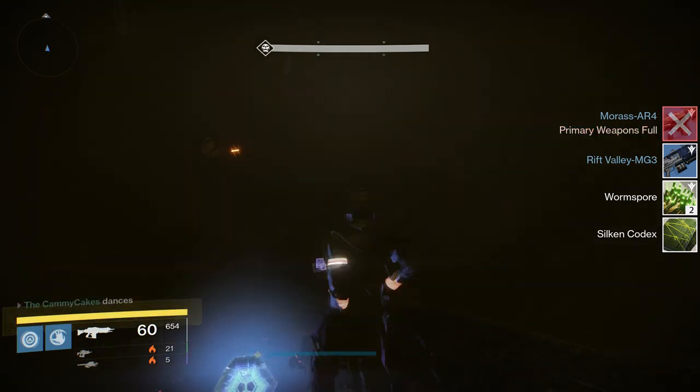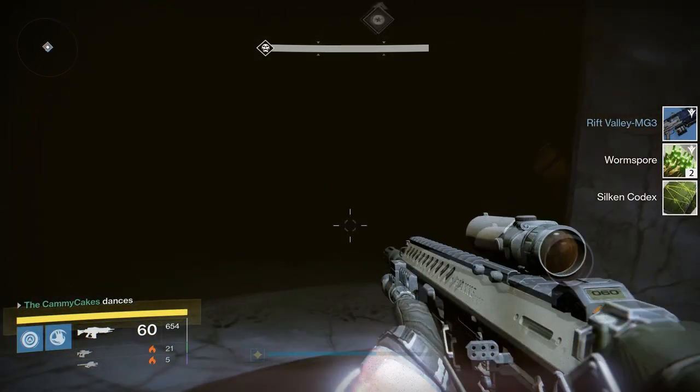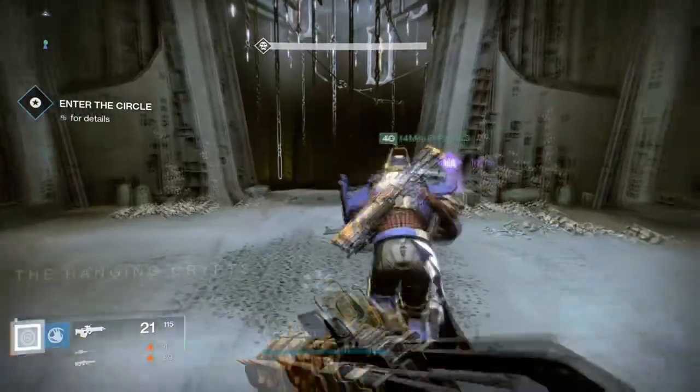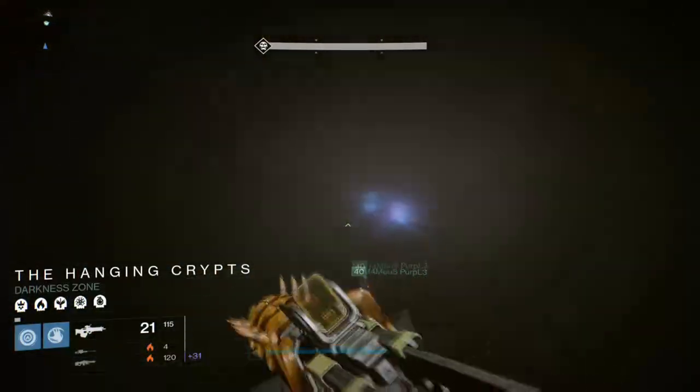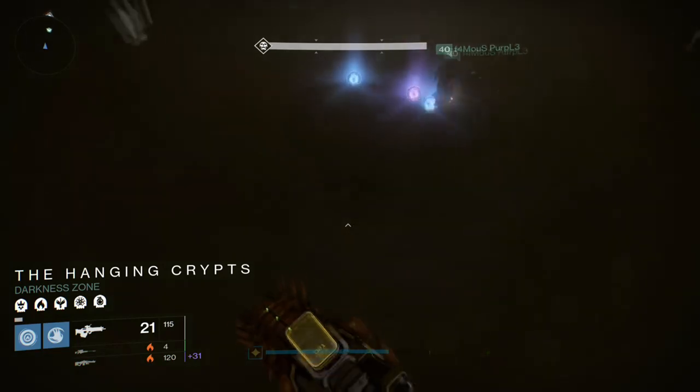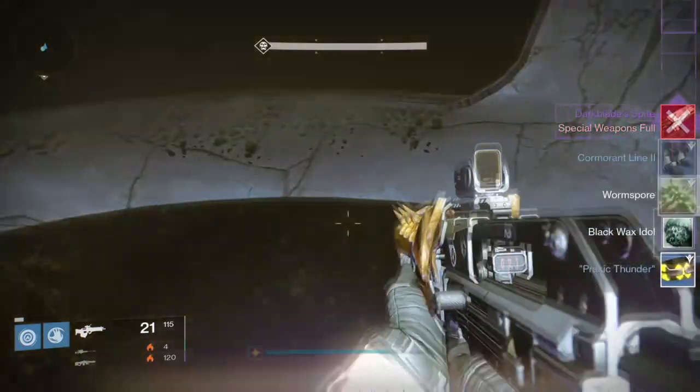If you're lucky, you'll get yourself a Dark Blade's Fusion rifle. Now I might do a review on that, but I'm going to wait until after the patch. The perks you want to look out for are range minder, brace frame, rifled barrel, knee pads, underdog, and hidden hand — and that's pretty much it.